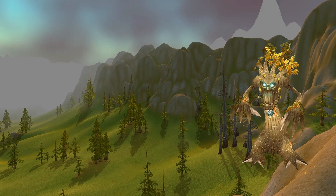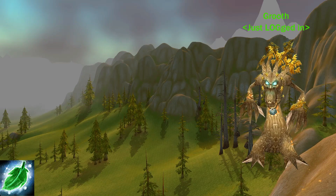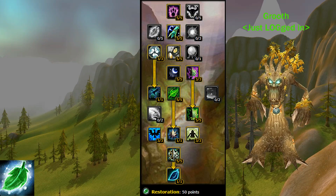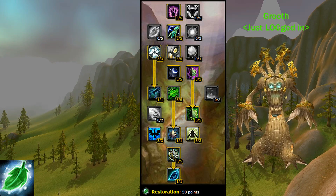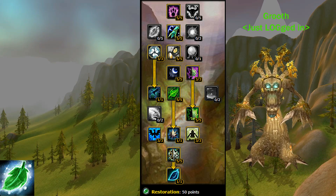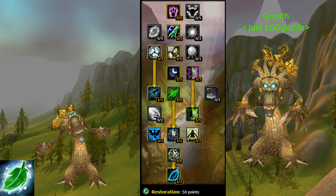Our friend here, let's call him Grooth. Groovy Grooth is the second possible spec of a druid, where the majority of talent points are spent in the Restoration Tree — 50 to be exact — in order to pick all the talents that are essential for Resto Druid gameplay. The other 11 points can be left unspent even if you're going to stay in tree form and just Grove.